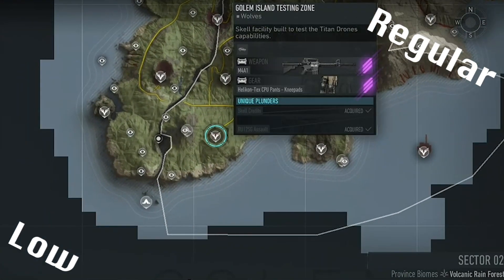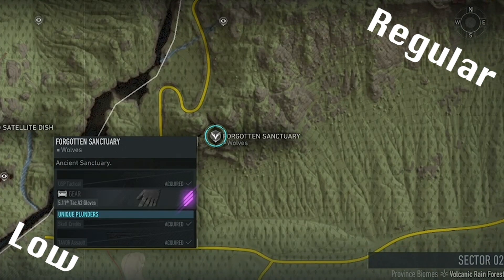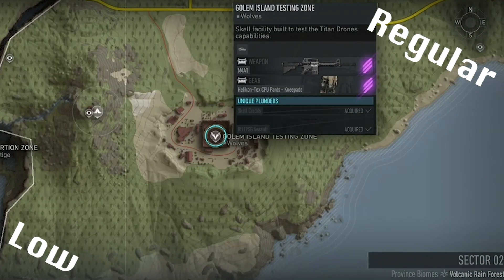Gargoyle requires three intels at Testing Zone before you can interrogate the smoker at Forgotten Sanctuary. Now you can head back to Testing Zone to input the password into the node and fight Gargoyle there too.